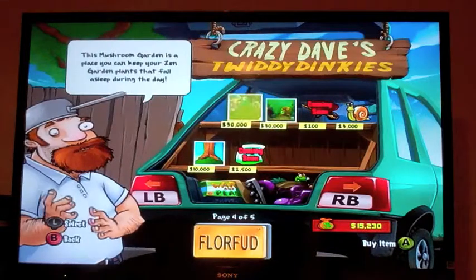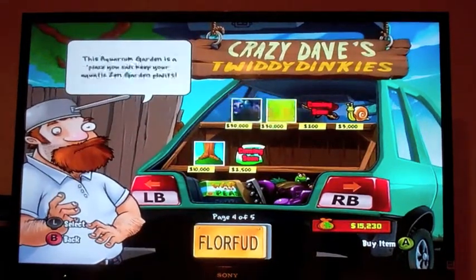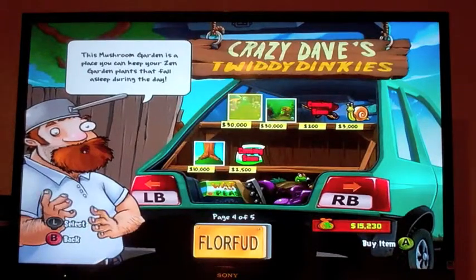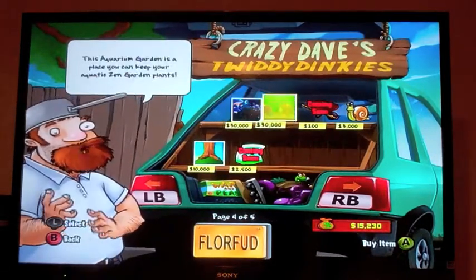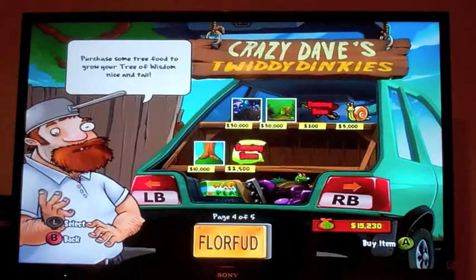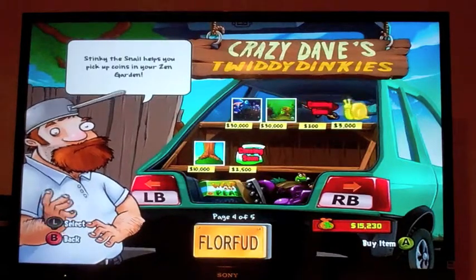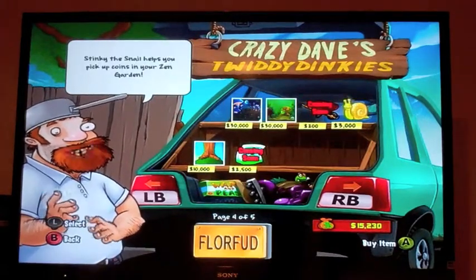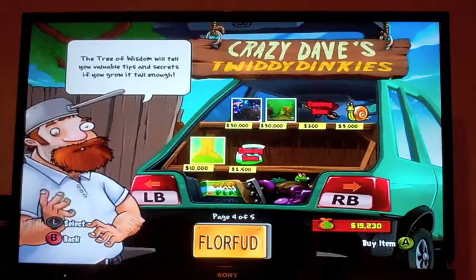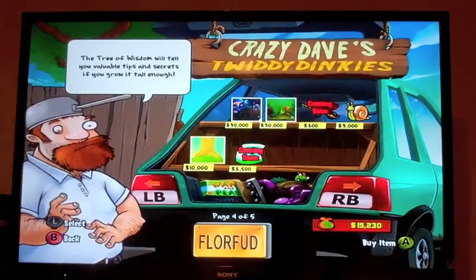We got different gardens. This mushroom garden is a place you can keep your zen garden plants that fall asleep during the day, because they still fall asleep in your regular zen garden. Then we got the aquarium garden, which is a place you can keep your aquatic plants — coming soon. Then we got Stinky the Snail, which helps you pick up coins in your zen garden. And then we have the Tree of Wisdom, which will tell you valuable tips and secrets if you grow it tall enough.